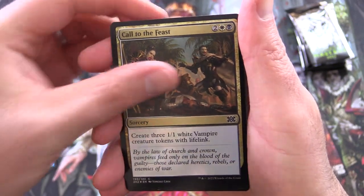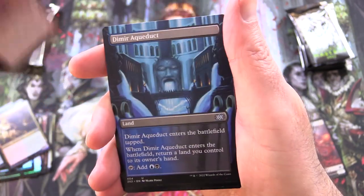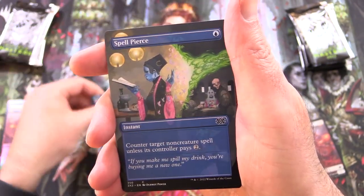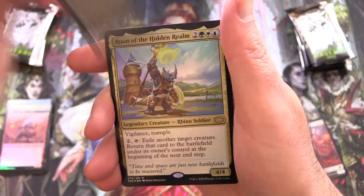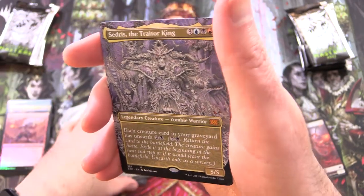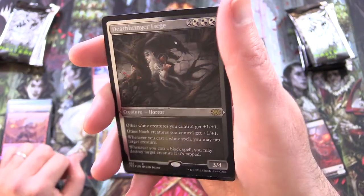We have Anointer of Valor, Forbidden Alchemy, Call to the Feast, Kazmina's Transmutation, Eel Umbra, Bloodbraid Elf, Dreamshaper Shaman, and Dimir Aqueduct for the Borderless. Spell Pierce, Lightning Bolt — the classic, awesome. Azorius Chancery Foil Borderless, and Rune of the Hidden Realm. And a Mythic — yes! Cedrus the Traitor King. Add that to the Mythic pile, and a Foil Etched Deathbringer Liege.